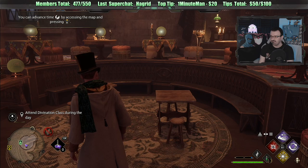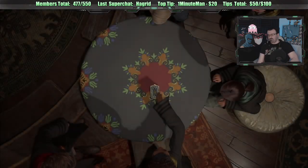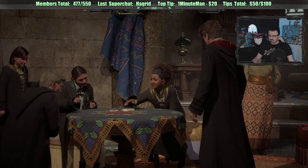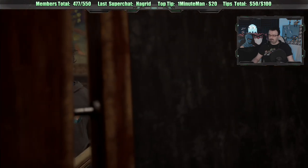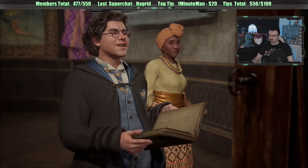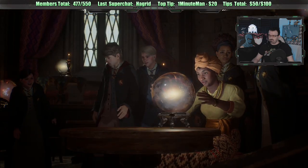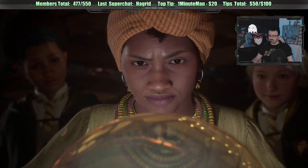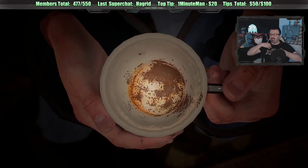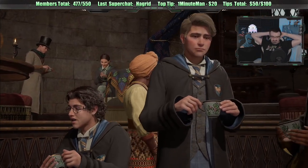Advance time. There we go — this is Divination. This is Divination. I don't get it — it's supposed to be clairvoyance? I guess it is. Like, you read the tea leaves, you read the lines on someone's hand. Are you predicting the future or something? Is that what this is supposed to be? Yeah, they're trying to read the tea leaves.